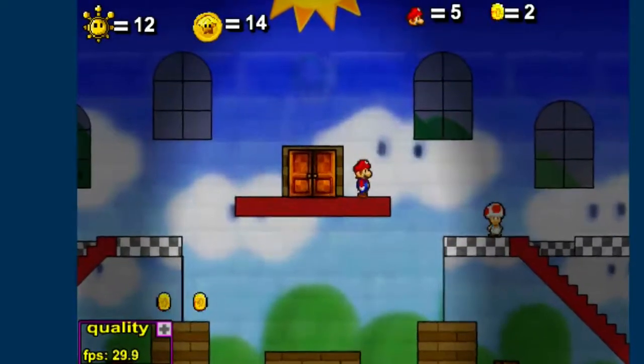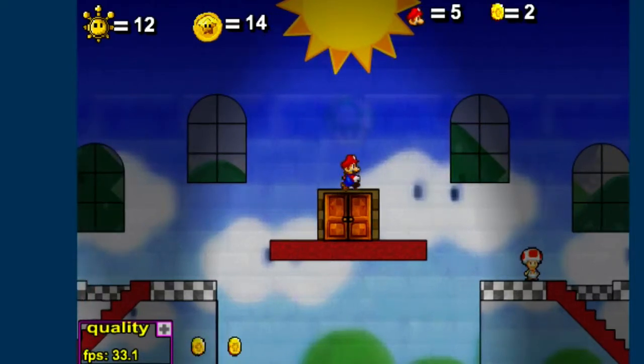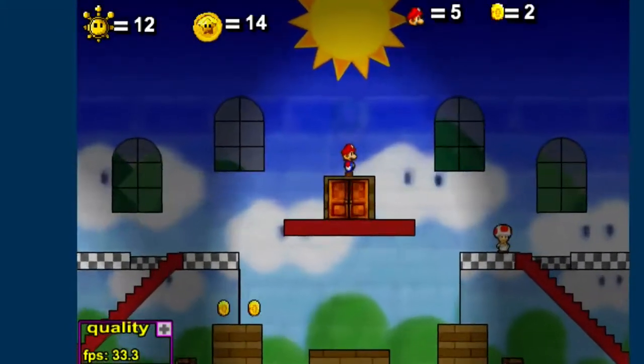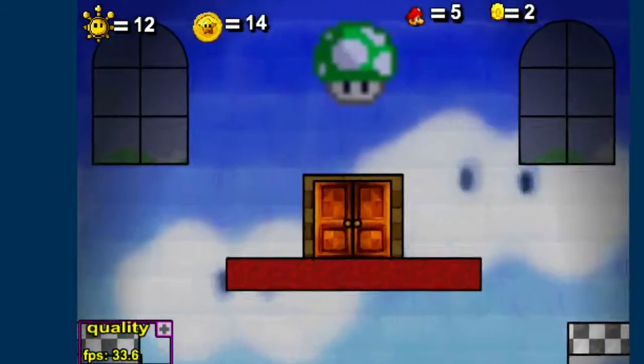Alright, so as any good Mario game has, this game also features some secrets, and we're going to be going through them. The first one that I'm going to show you is a one-up course. It's right above these two doors up here — let me show you where we are in the castle. You see this faded one-up above us, and you just hit up like you're going into a painting. And, voila.